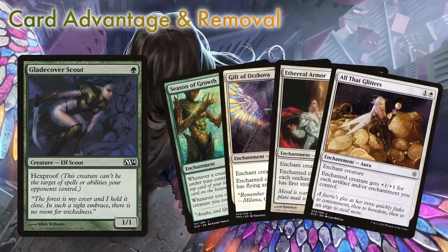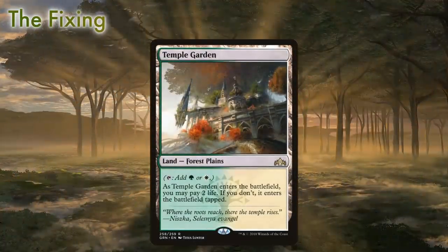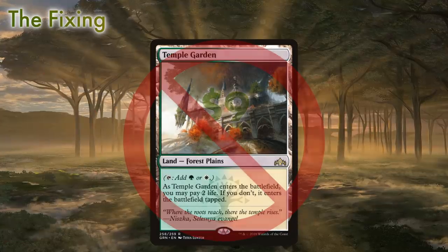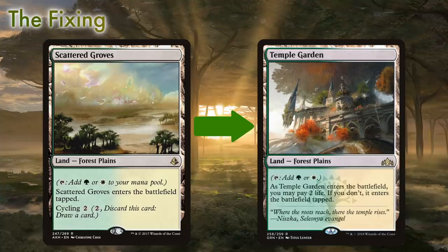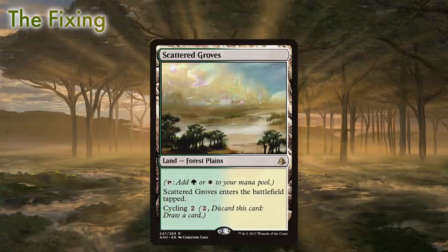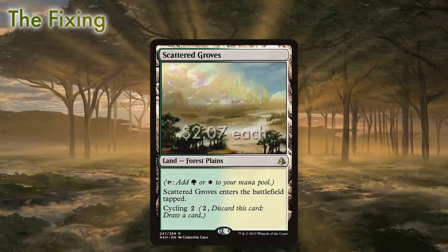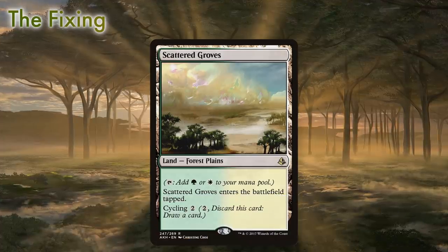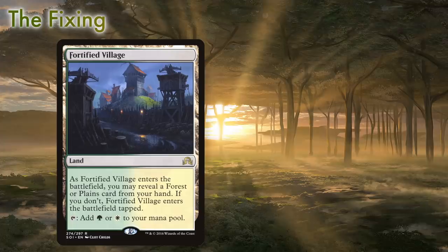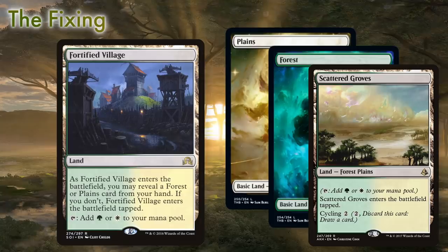Now that we have an affordable and powerful battle plan, how do we cover our mana fixing without breaking the bank? Temple Gardens are a great source of fixing, but at over nine dollars a pop they aren't up to our budget requirements — they'll make great upgrades if you end up loving the deck. In the meantime, Scattered Grove is a plains and a forest that comes into play tapped but also cycles away late game for two mana. Since we don't want our fifth or sixth land drop anyway, it's a great card for the deck and at only about $0.25 each, we'll be running a full playset.